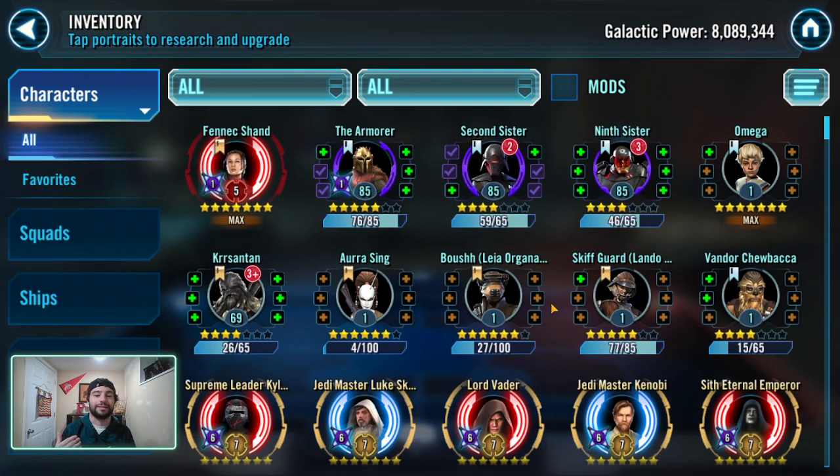The next question I get asked a lot is: how long will it take me to farm something — like Executor, Jabba, or Supreme Leader Kylo Ren? There are three main pieces of information you need to think about. Number one is time — not just how long does it take, but how much time are you willing to commit to this game? If you spend more time in game, you get better rewards. You're going to go faster. That's number one: time.